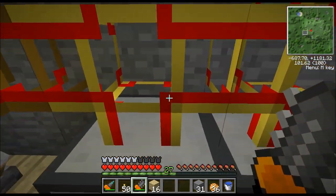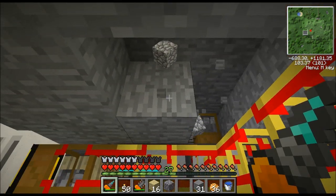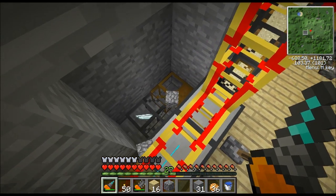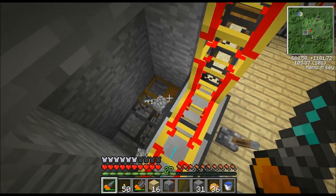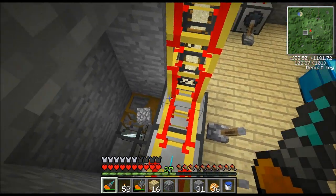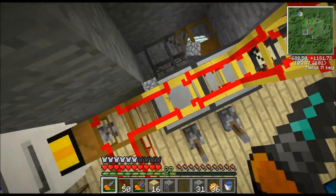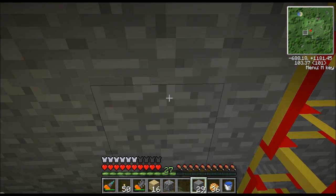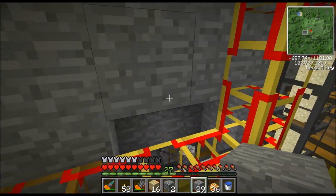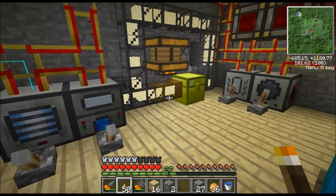Let me rip a little bit of this out just so you can see it. You can see the silver ingots coming out of the machine on the right side, going around. The silver is just cycling. So that is very handy. That's how you make slag — this machine fills up with slag whenever I want some, and I just grab a stack.